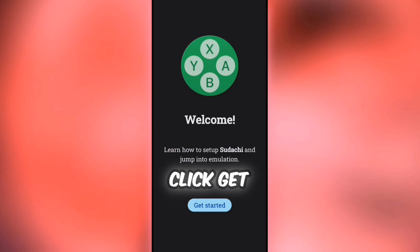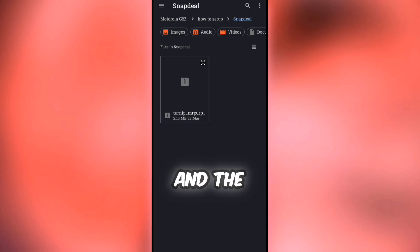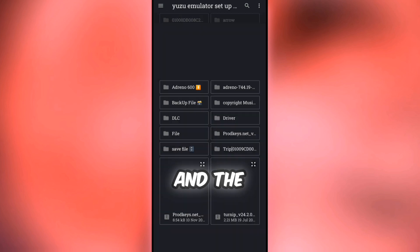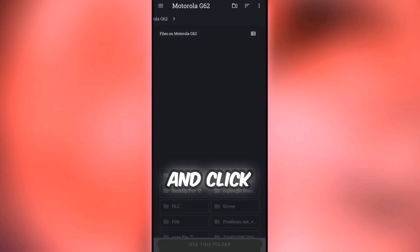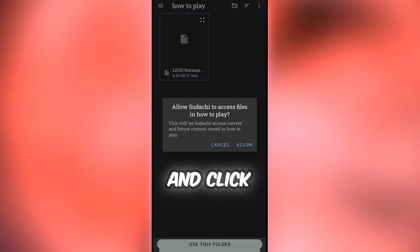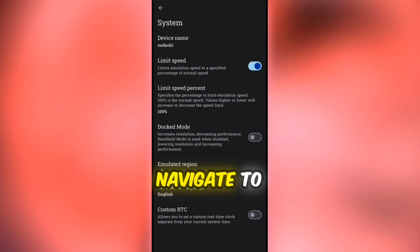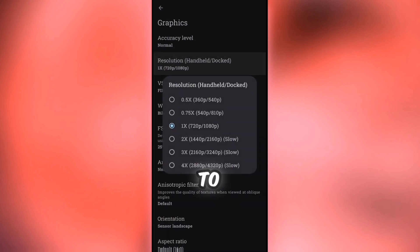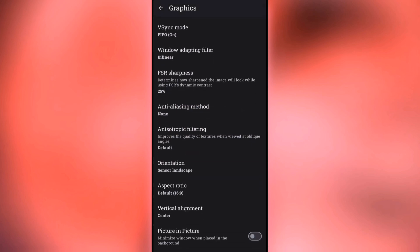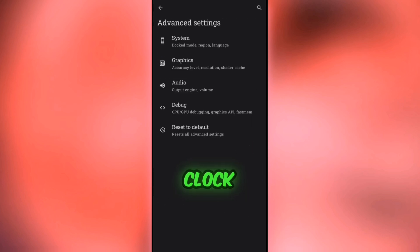Click on the Sadachi emulator and click Get Started. Click Grant Permission. Install the Prod Key and the Title Key. Select your game, click OK to proceed. Go to Settings and click Advanced Settings. Navigate to the System section and open Graphics. Set the Resolution to Low and enable Force Max Clock.